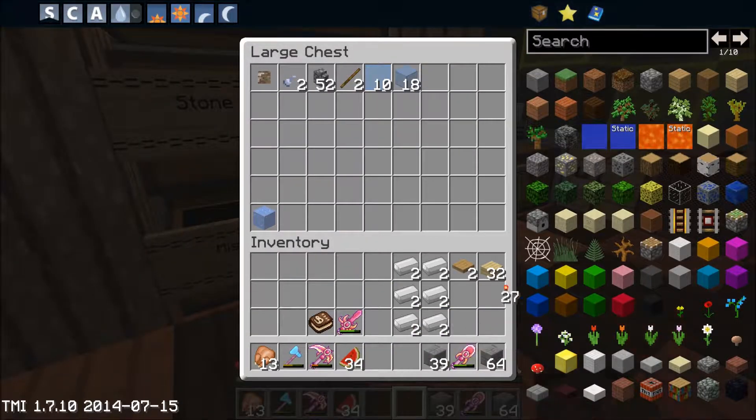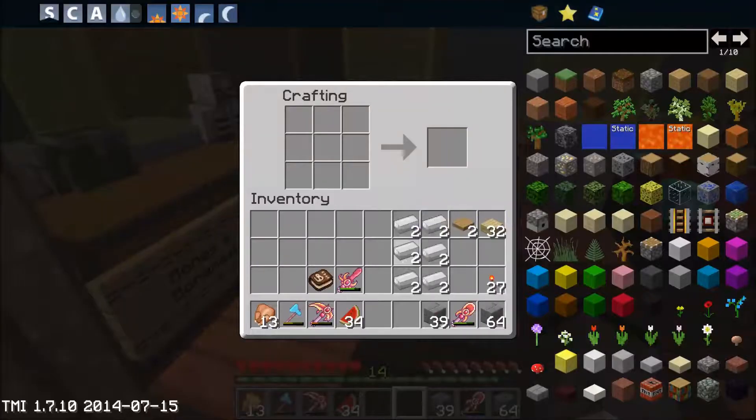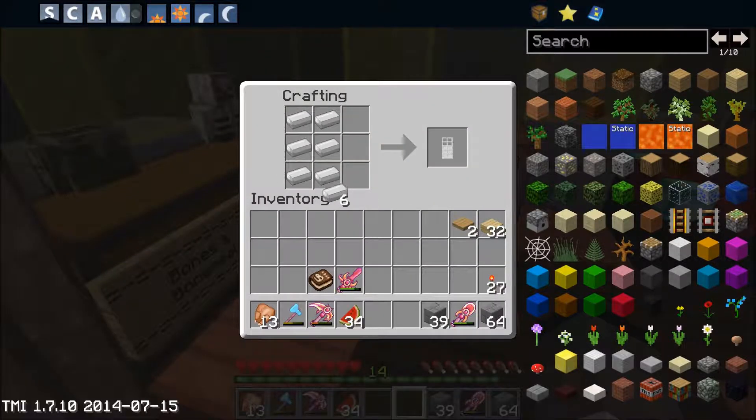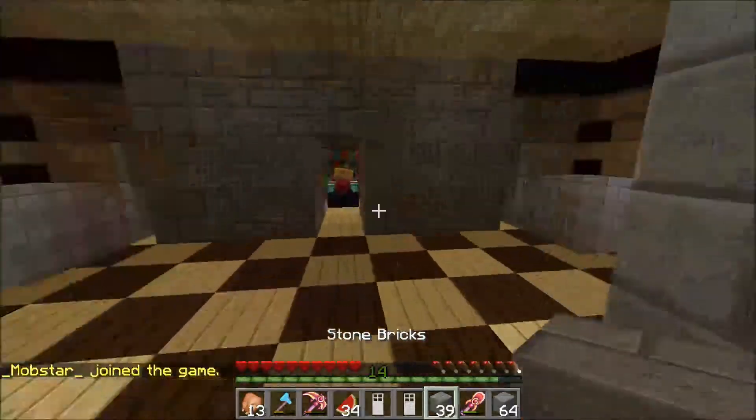I'll take the redstone lamp — well, torches. Let's make these doors, put them here, and let's get down.